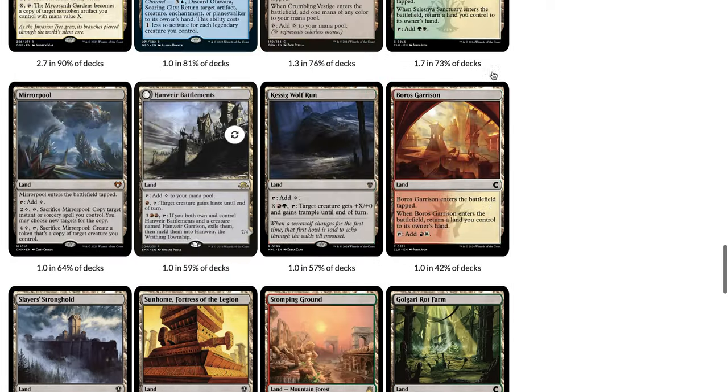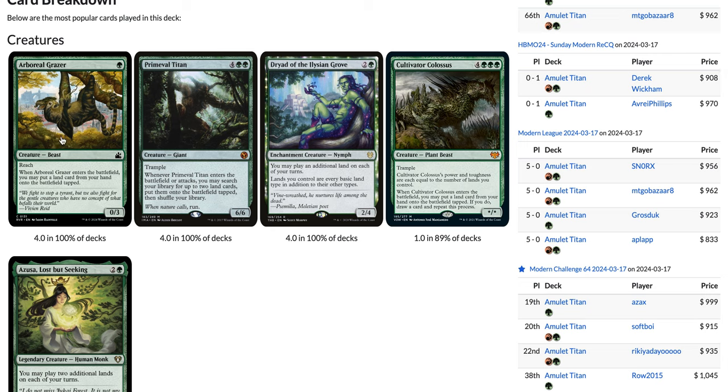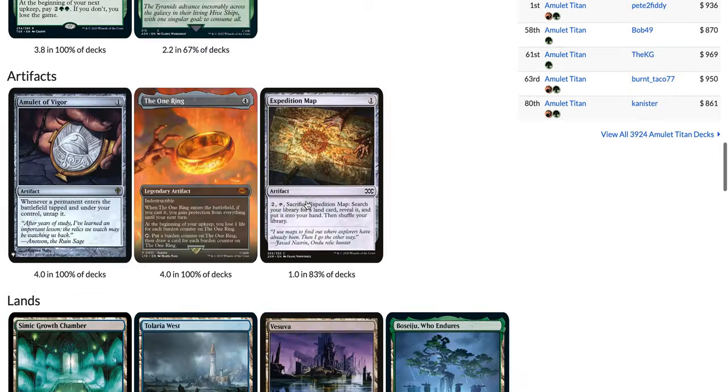Kessig Wolf Run also gives Trample — not relevant in the case of Primeval Titan, but it could be relevant if you have an Arboreal Grazer on the battlefield and you can just put a bunch of mana into Kessig Wolf Run, pump it to attack the opponent.